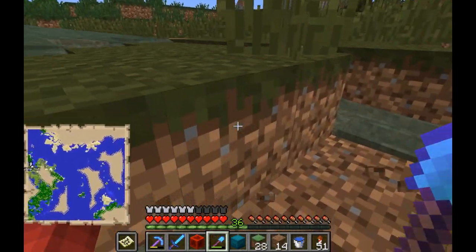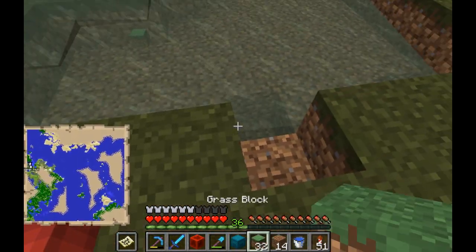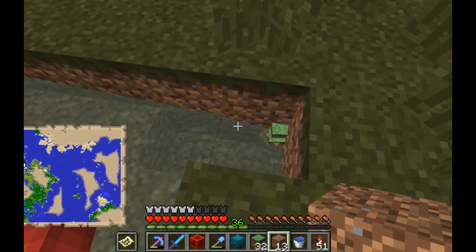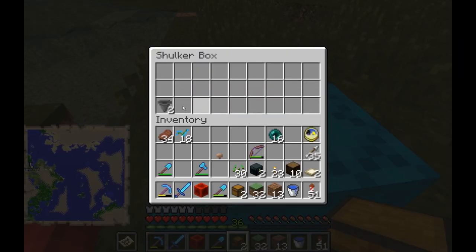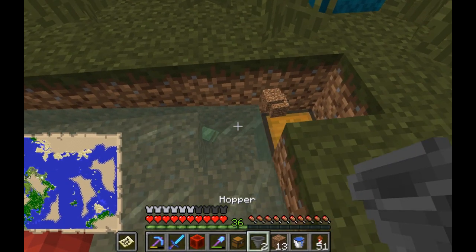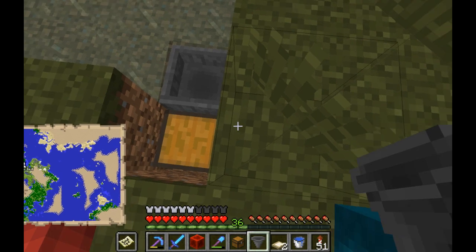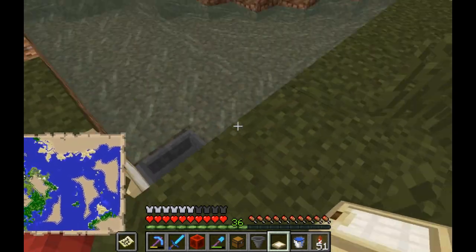Extend the hole quite a bit further. In this place you can place the chest and a hopper facing into the chest. Just in case the hole is too small or the water extends, we can add a trapdoor here so that items aren't flushed onto the chest.